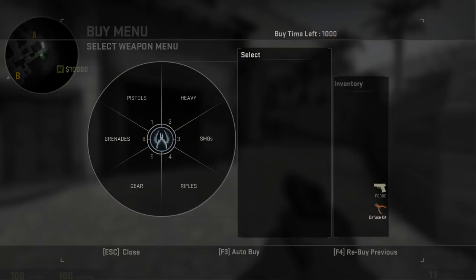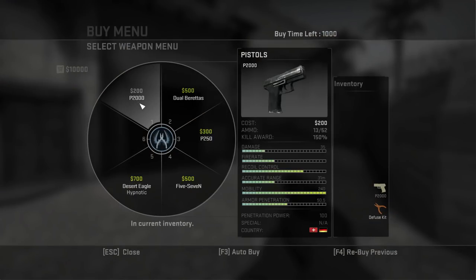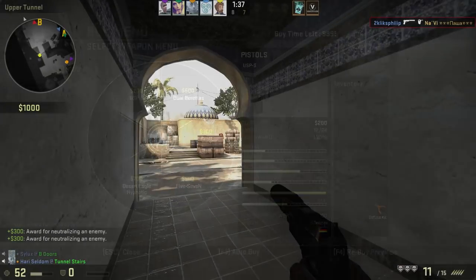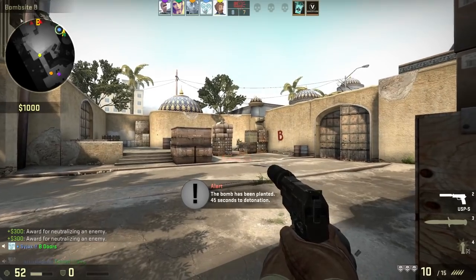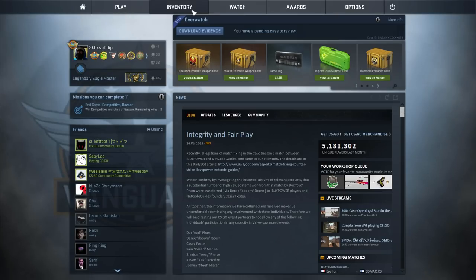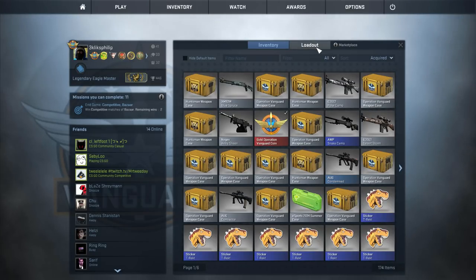Know the maps well before getting one of these. Some weapon slots give you a choice. For example, as CTs you can either have a P2000 or a USP-S as your starter pistol. They both favour different playstyles, and it's up to you to decide which one you'd rather use. But you must choose before starting a game by going to the main menu: Inventory, Loadout.